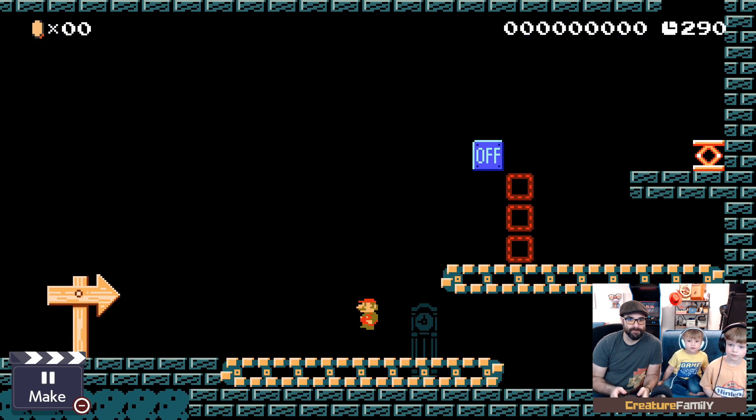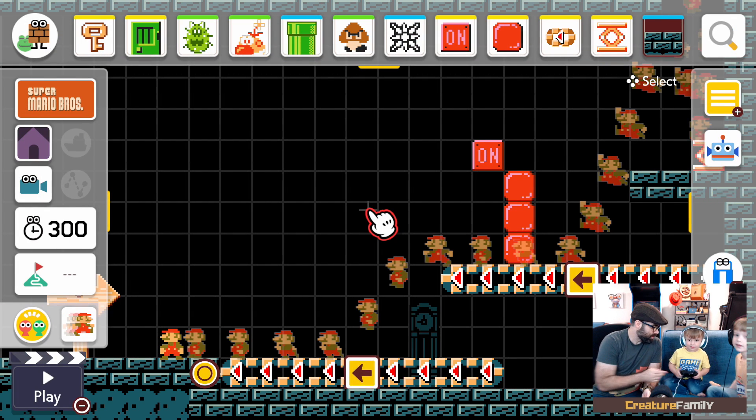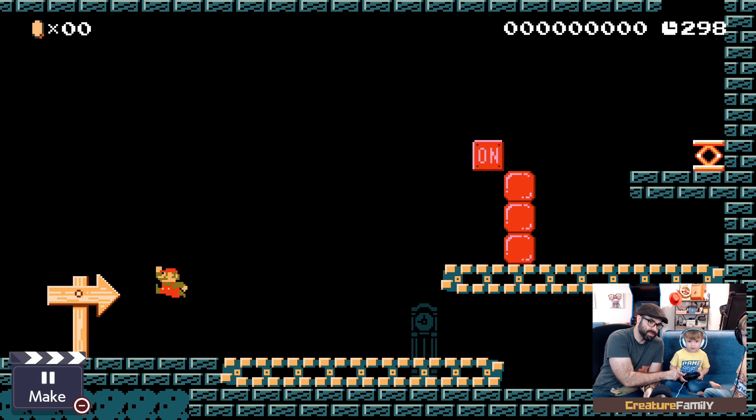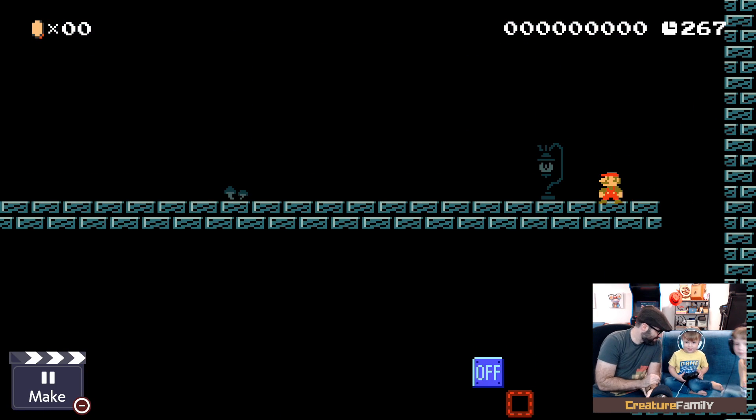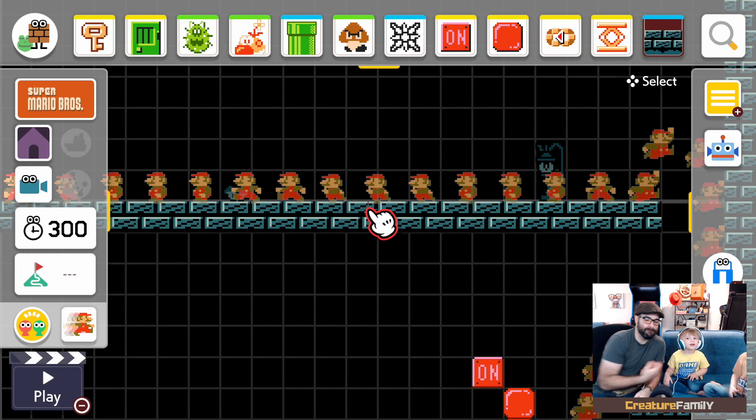That's a pretty good obstacle right there. What do you think — should we have them try it? Sure. Would you like to try it? Do you remember how to play? You run and you jump. Run run run — jump! Oh, you gotta go back, it's okay. Run towards the red blocks. Okay, what do you think? Good. Now let's walk that way — we haven't done anything over there yet. Do you want Ridley to put some stuff in there for you?